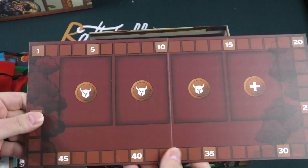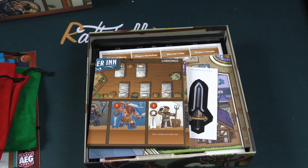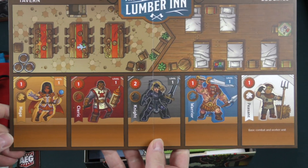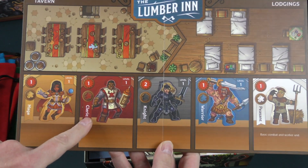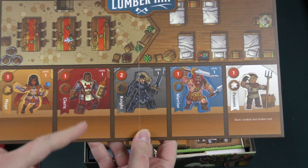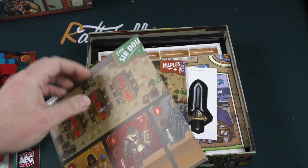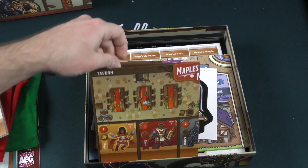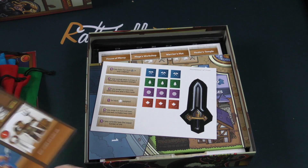We've got some boards here. This looks to be probably a score tracker and a place for a card market. Here we've got our tavern lodgings — the Lumber Inn. We've got the Mage, the Cleric — put them together and you get a Merrick, apparently. Mage, Cleric, Knight, Warrior, and Peasant. These are the player boards, so everyone's got their own: the Sir Douglas Fir, the Maple and Mustards, and the Elder Flower.